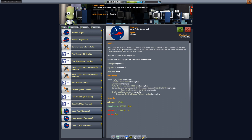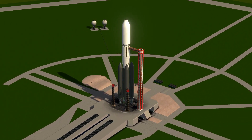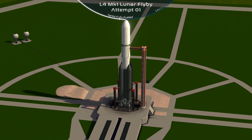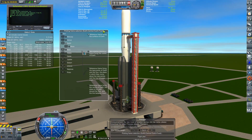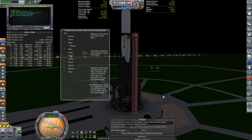Welcome back to Realism Overhaul. Today we are looking at some new contracts: the lunar flyby, lunar orbiter, and lunar impact contracts are now available. With the exact same satellite we were using to get the molniya orbits and tundra orbit, this satellite was capable of leaving Earth's sphere of influence alone, so it is more than capable of completing probably all three of these contracts — not the orbit quite yet because of the engine used.